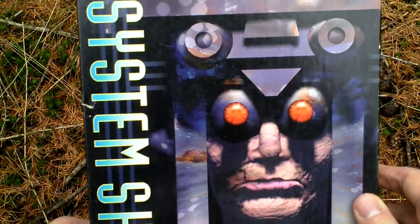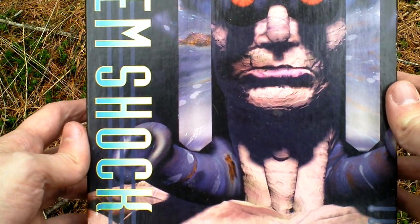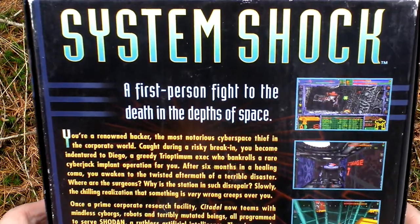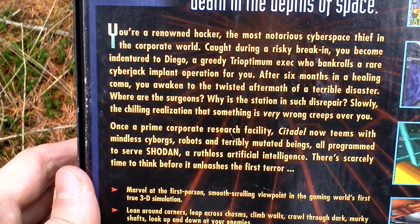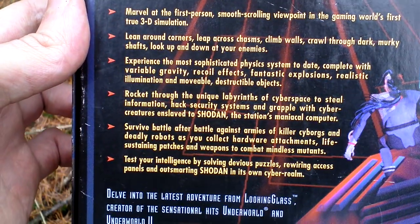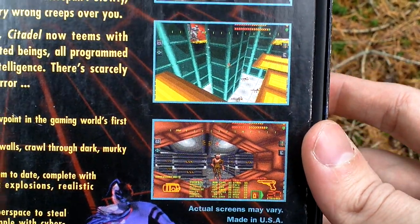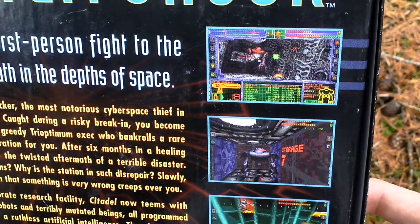Let's take a look at the box art. Now let's turn the box around and see the back side for info about the game and pictures from the game. From Looking Glass Technologies, the creators of Ultima Underworld.